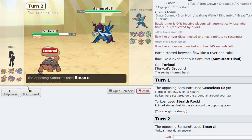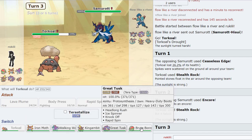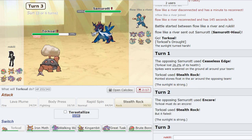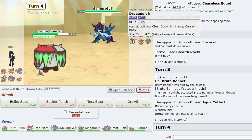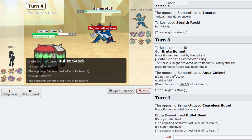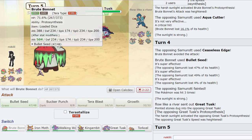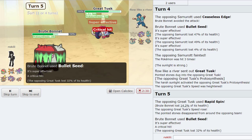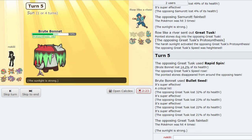Maybe Lava Plume now. I don't know about Tusk actually — Brute Bonnet is kinda cool. Aqua Cutter. We can just Bullet Seed — nice! This should be dead. Brute Bonnet getting another kill. He only got one Spike up. Out comes the Great Tusk — I don't think he could kill me with anything. Brute Bonnet killing two of his mons already — that's pretty good. It's gonna go Ogerpon-Cornerstone. He needs a high roll to kill me.